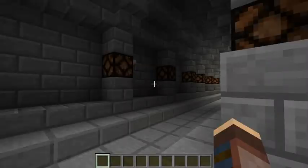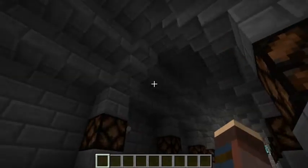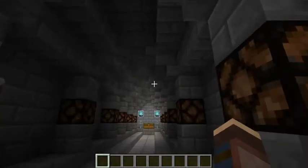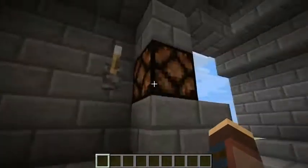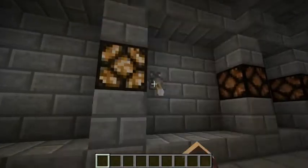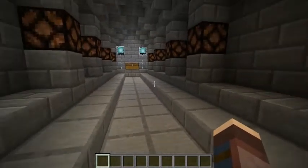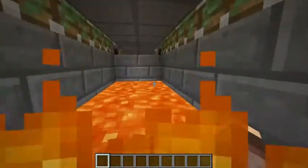Okay guys, let's start out with a basic hallway trap. This one is really easy to set up. You just have to lure your adventurers into a false sense of security by placing redstone lamps before this area, so that way they can use them to limit the natural spawns. However, when they get to this area, they will pull a lever which will drop the floor out from under them.